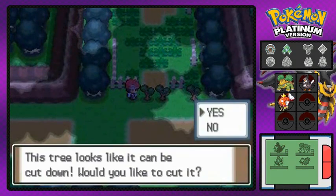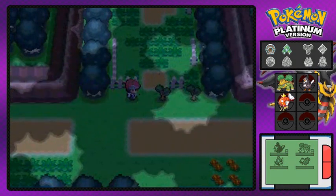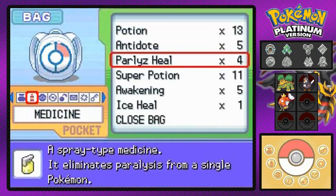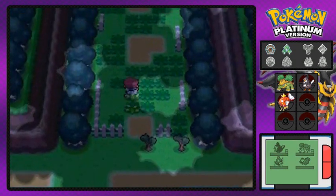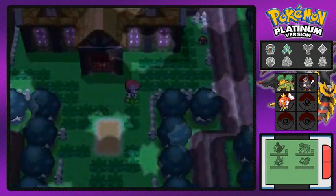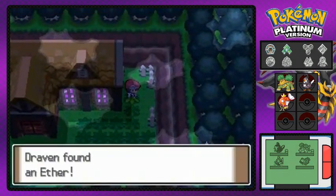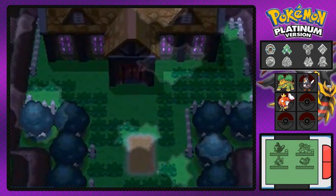Let's go ahead and cut this tree right here. We've got the courage to go into a haunted house and attack it straight forward. And let's grab this item — the Ether, which is also good. And well, we're going to go inside.